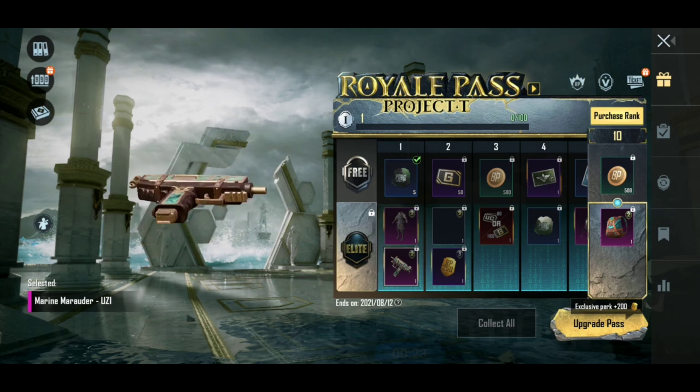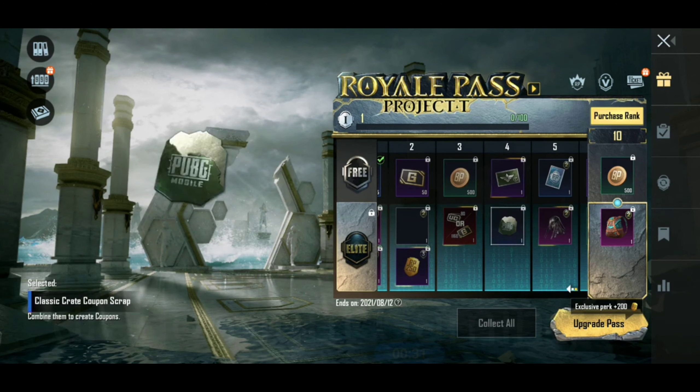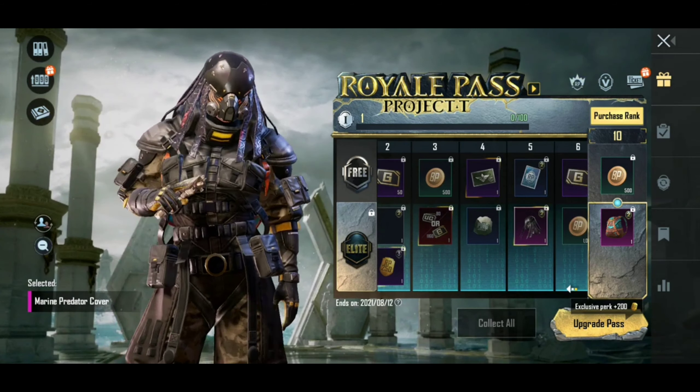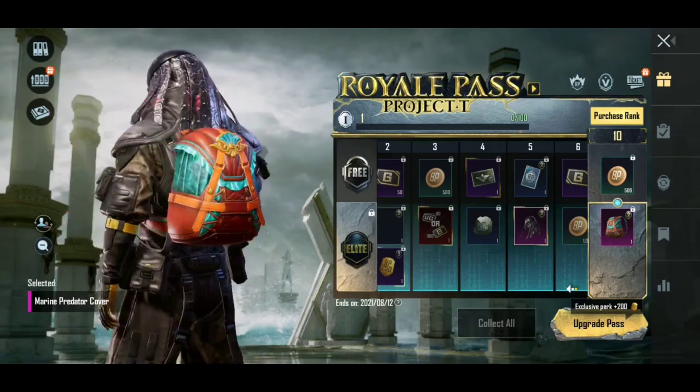First of all, the Month 2 Royal Pass has the theme of the Seed theme. This is the August month.